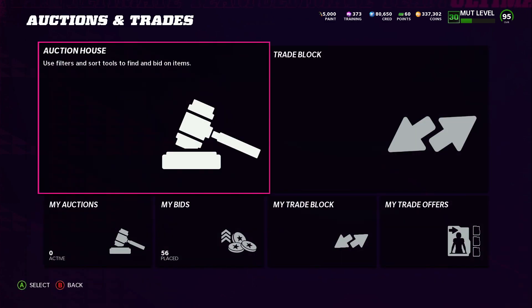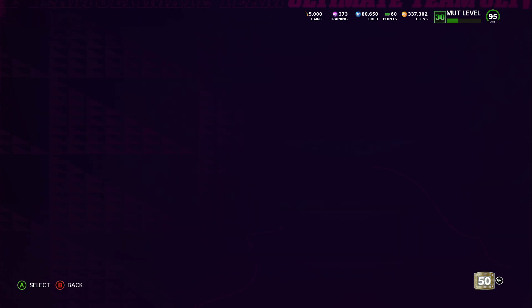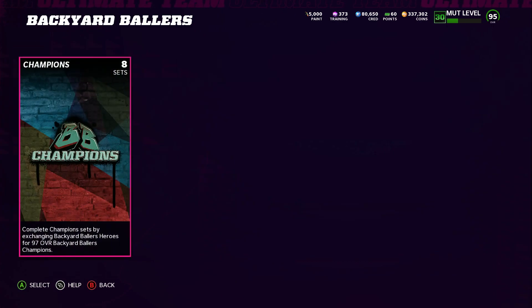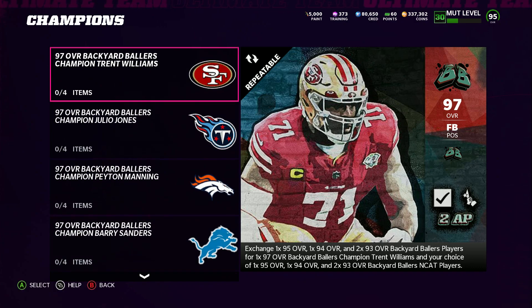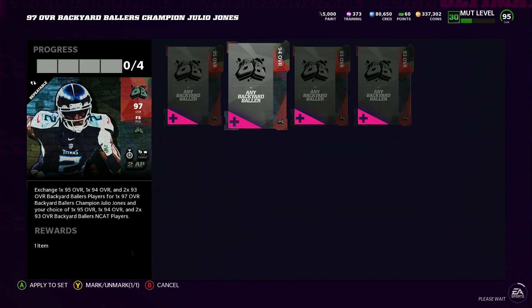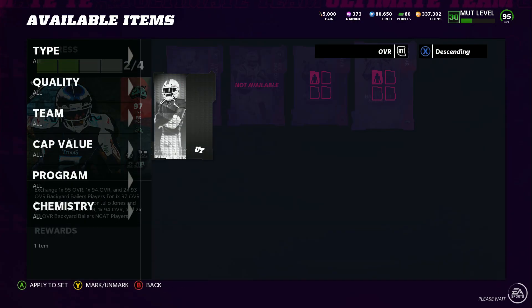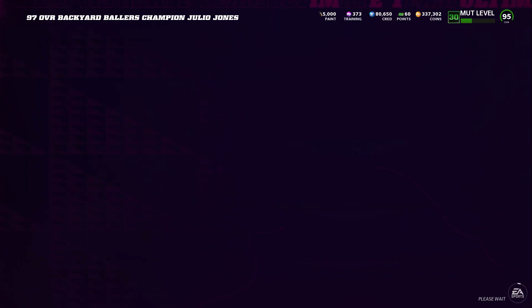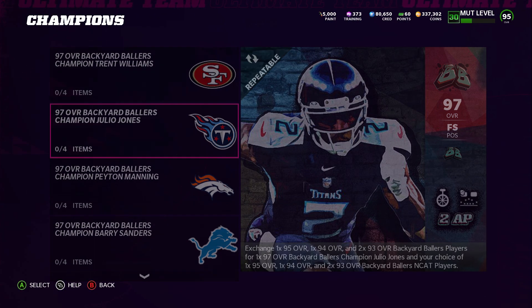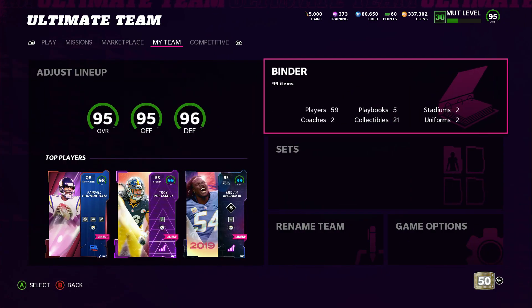We spent a little bit more because I found a snipe. You can do this with any Backyard Baller - it doesn't have to be Julio, but Julio happens to be the best one and he goes for a lot of coins. Eventually when this method gets out to more people, coin making methods do get a lot of views. I was looking for one today and just came across this one. I like to experiment on my own - I think that's the best way to make coins.